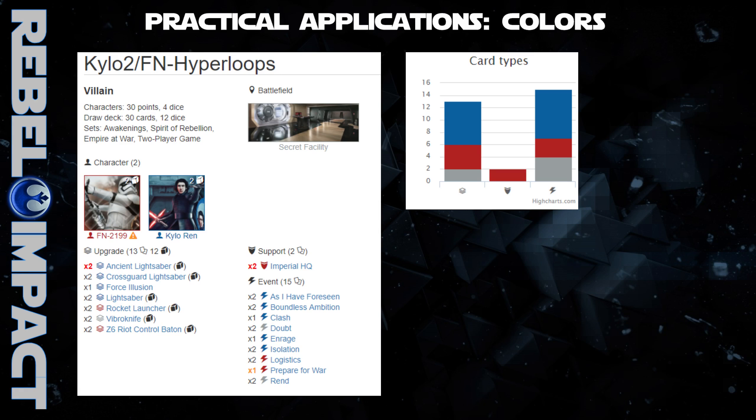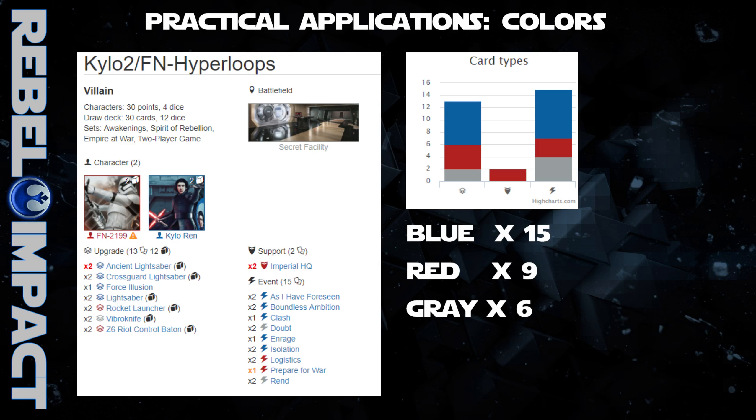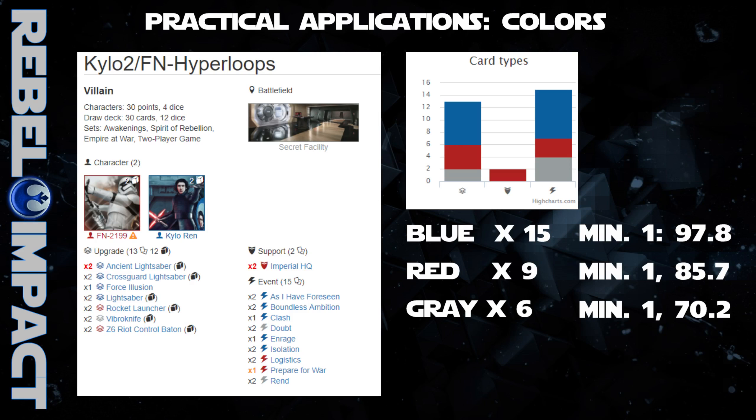If we know the deck list, we know that yellow is out of the question, so that leaves us with three options. SWDB.com provides handy charts that very few people actually look at. Most advanced players are probably looking at the card cost chart, but today we're looking at card types, which provides the color breakdown. In this particular Kylo FN deck from the Hyperloop's gauntlet page, we've got 15 blue cards, 9 red cards, and 6 gray cards. If we plug that into our hypergeometric calculator and assume they keep the five cards they drew, there's almost a 98% chance they've got at least one blue card in their hand, 86% for red, and 70% for gray.